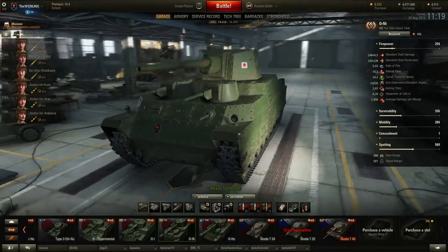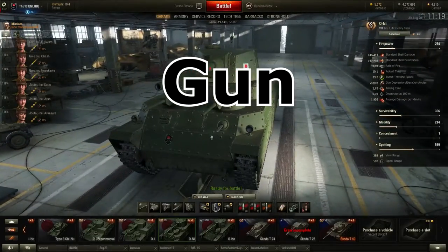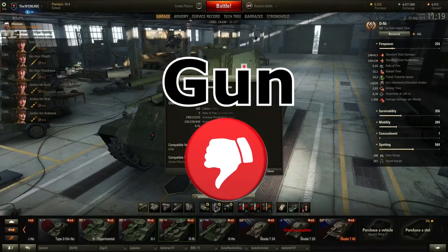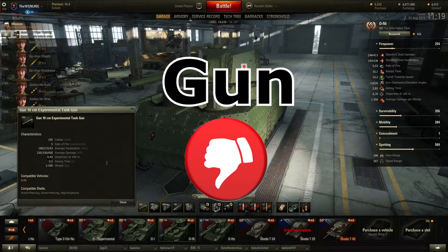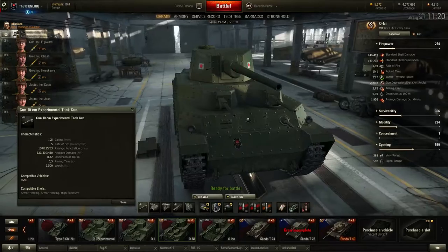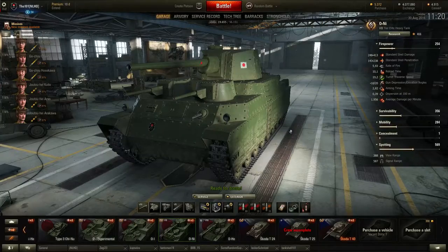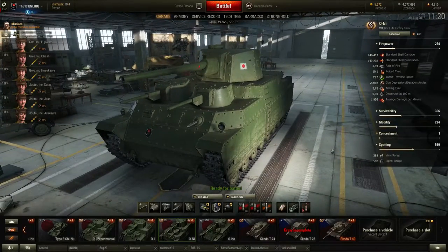This brings us to the gun conclusion. Is this a good gun for a tier 7 heavy tank? No, not really in my opinion. I don't really like these very inaccurate guns. It is a gun that is capable of good results because the alpha damage is really good for its tier, but because of the poor accuracy, aim time, and rate of fire, I'm not going to say this is a really good gun. It is a gun that sometimes behaves really weirdly on the battlefield. Anyway, let's now take a look at the armor — what makes the ONI so special.